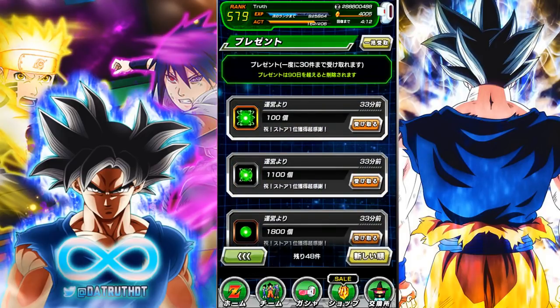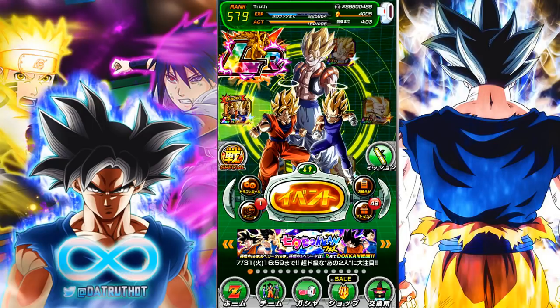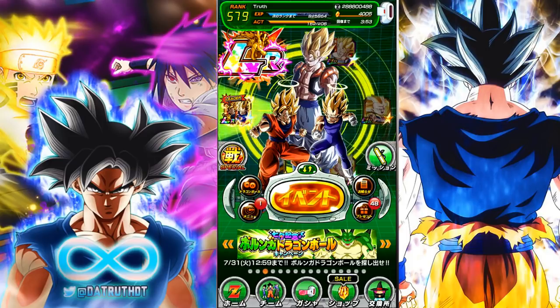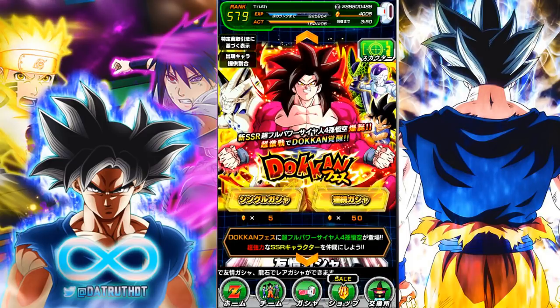There was also a random dragon stone, which I think is probably for an error or something. That's all of the number one in the app store rewards - very nice. Global players, you're definitely going to be getting number one in the app store rewards when the three-year anniversary banners drop with LR Gogeta and Vegito - you guys are probably going to get number one multiple times.